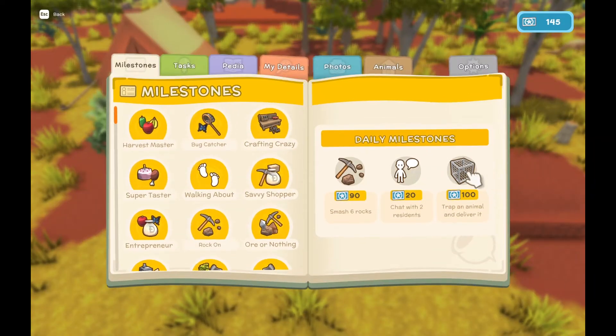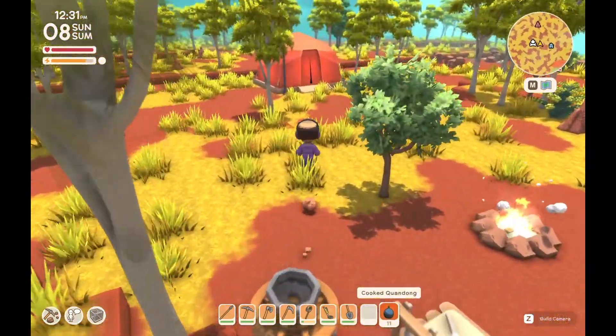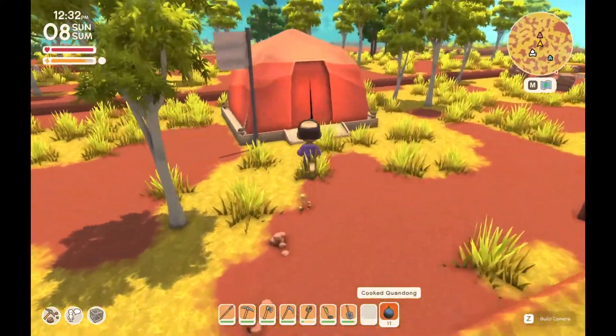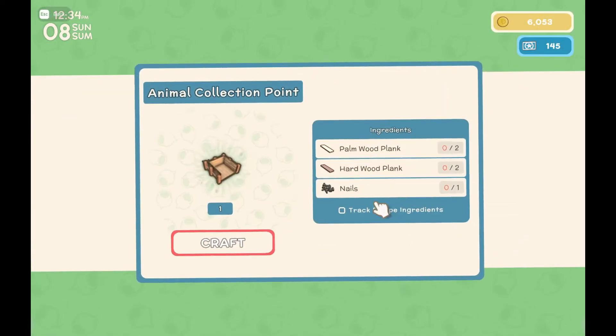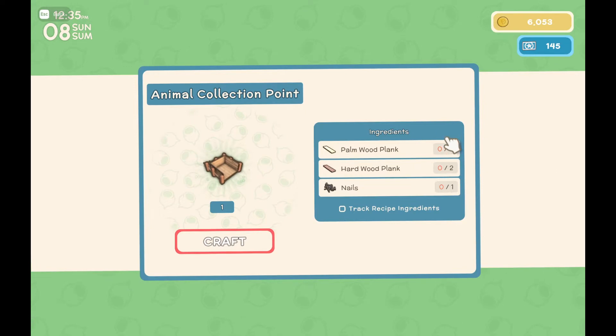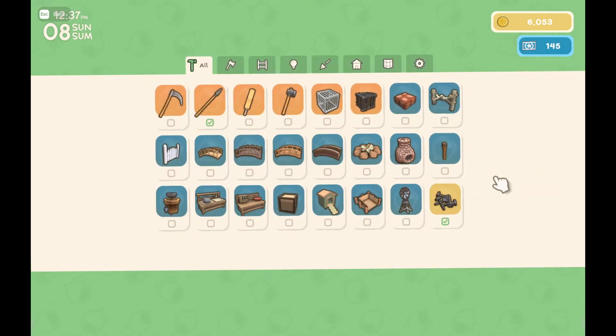We're not getting the trap-and-animal daily — oh, we need to deliver it. That's going to be a problem. What do we need for the animal delivery point? The hardwood planks — we can't get those, which is a bit annoying.